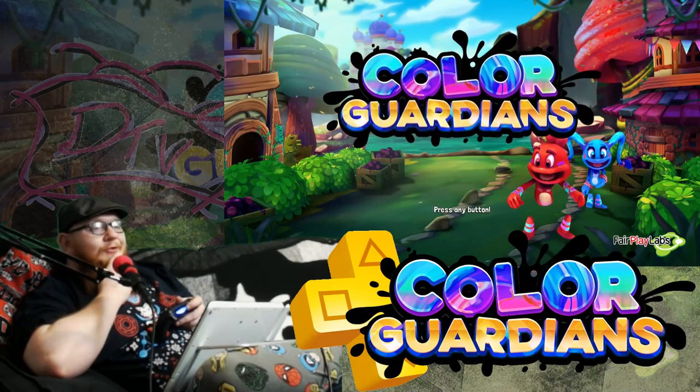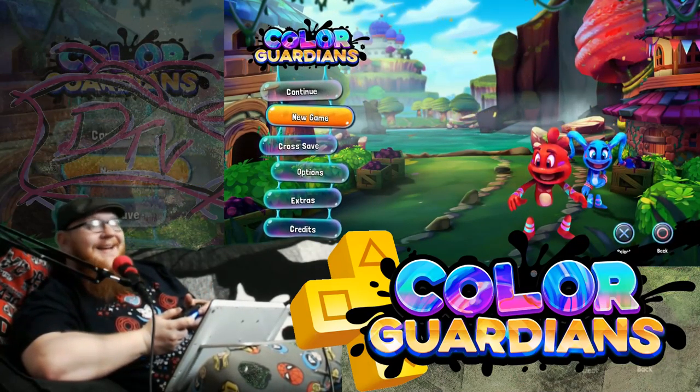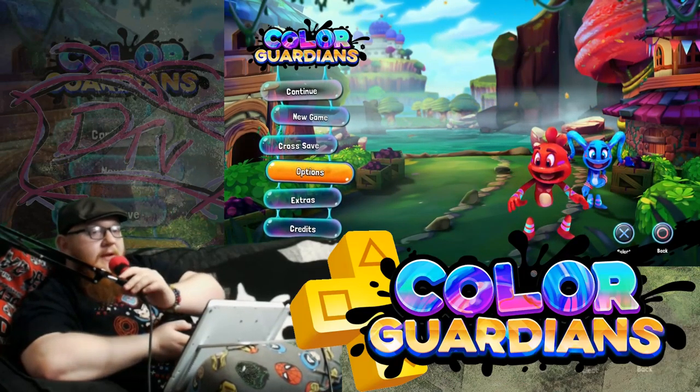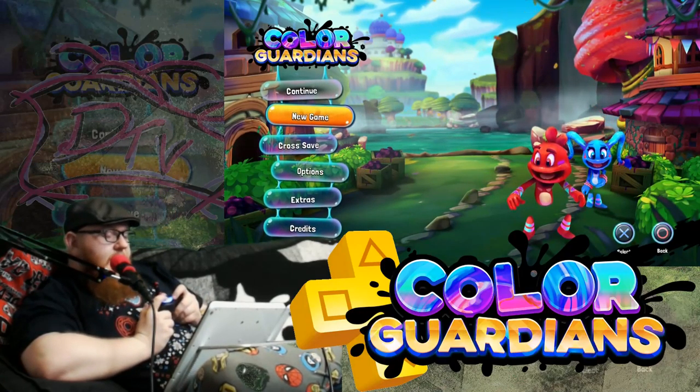Look at me, I'm red and I've got a lot of personality. I'm blue and I'm the girl! Okay, so what we've got in here — cross-sea of options, extras, everything else. Alright, we're probably just going to jump straight into New Game and see what the hell is in here!